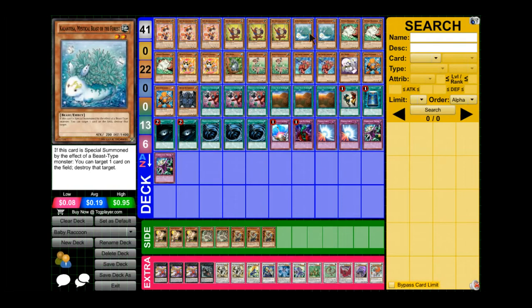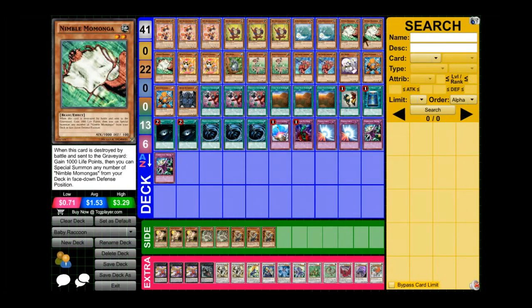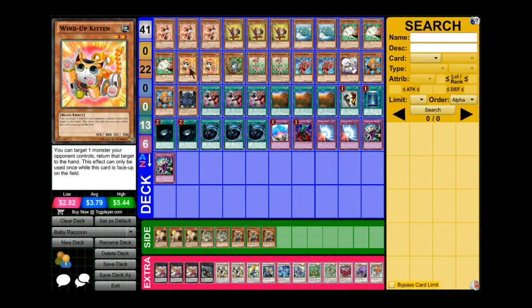That's really good, and there are five cards that can special summon Kalantosa. Three normal Manga: when it's destroyed by battle and sent to the graveyard, you can gain 1000 life points and special summon any number of Minimalmangas from your deck face-up in defense position — really good. Next card is Wind-Up Kitten, basically a Compulsory Evacuation Device, and you can only activate it once per turn.